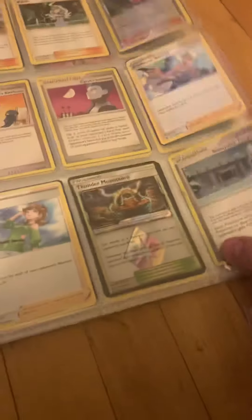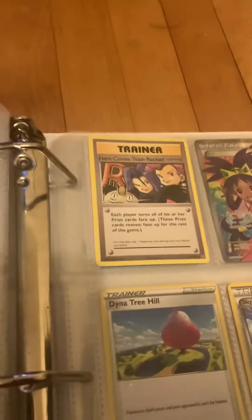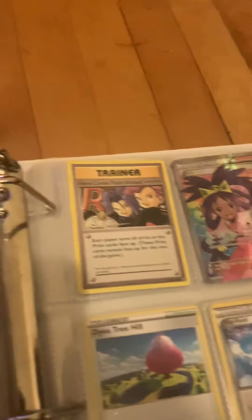I do have this card though — it's from Base Set 2, which is pretty cool. Then there are energies, more Items and Trainer cards. I have these two from Celebrations: the Professor's Research alt art and Impostor Oak. Then I have Here Comes Team Rocket and this Iris fort card — another one I didn't know I had but I do.